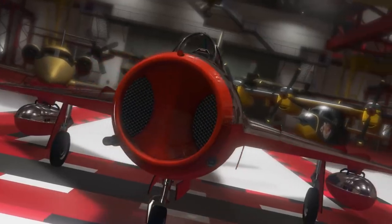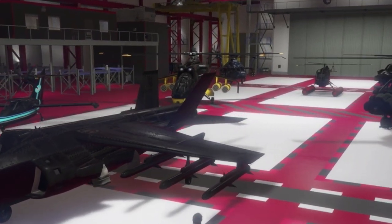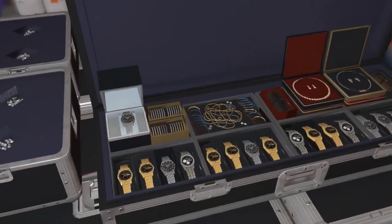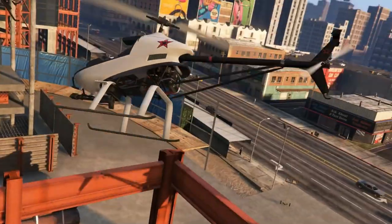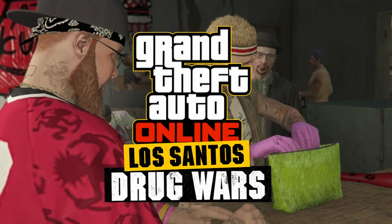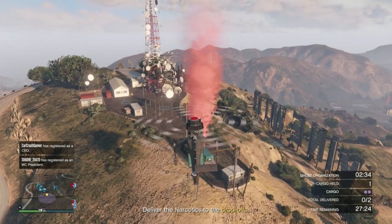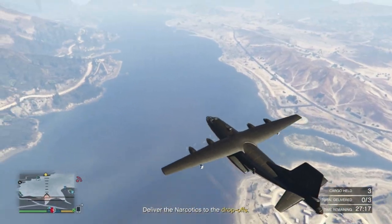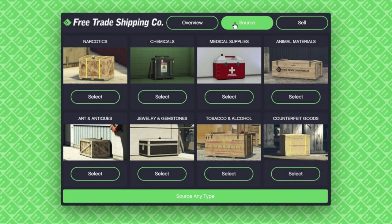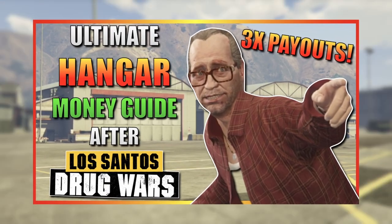The Smuggler's Run DLC was released back in August of 2017, bringing a giant hangar to store your new aircraft. The money grinding side was utterly dreadful — the payback was nowhere near worth the time and effort. This has all changed with the Los Santos Drug Wars DLC update in December 2022, five years later, which tripled selling mission payouts. In this video, I'll guide you through how to make the most money with the least amount of effort and stress — the ultimate hangar money guide after the Drug Wars DLC.